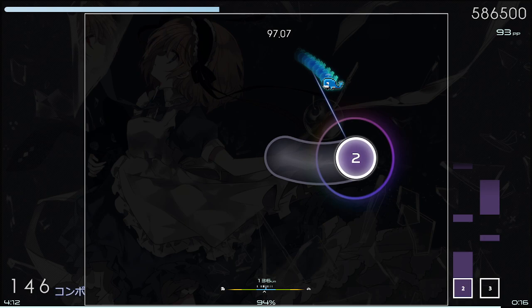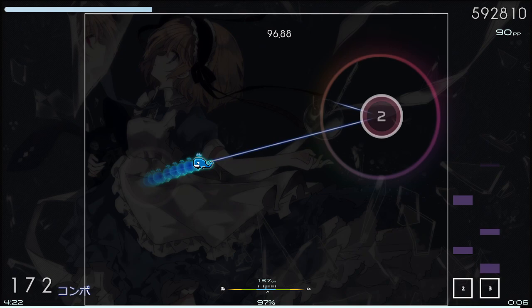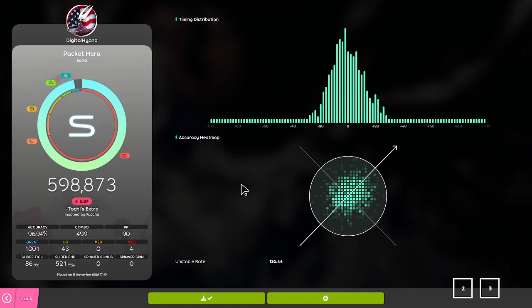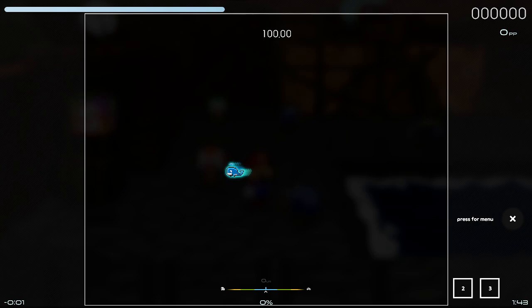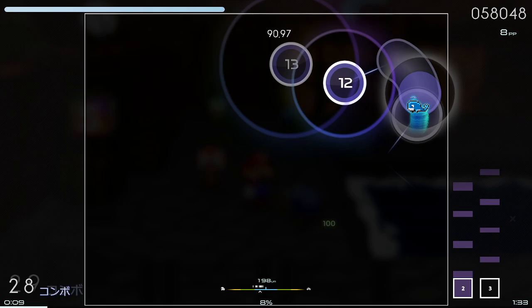I've talked to a lot of people about how their aim is really, really inconsistent, and it tends to stem from having played the Relax mod so much when they were a new player. That's the leading cause from what I've seen for this whole issue of aim-tapping synchronization. One thing that helps for training is trying to land in the middle of the circles, and that is something that the Auto Method does a really, really good job with — I think it's the most powerful way to get to the root cause of aim-tapping synchronization and practice it at a very fundamental level.